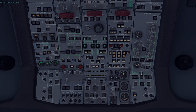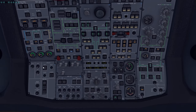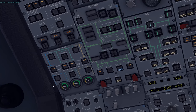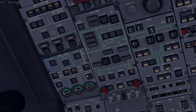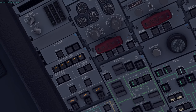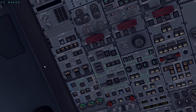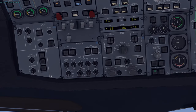Seatbelt signs: keep OFF during refueling; since refueling was instant we'll turn them ON now. Check for no cabin call indications. Set dome lights to BRIGHT. Check reservoir quantities — green indication confirmed. All low-pressure lights are normal, no fault lights. Go to the flight recorder: turn on the cockpit voice recorder manually so it records from now, not just from engine start.